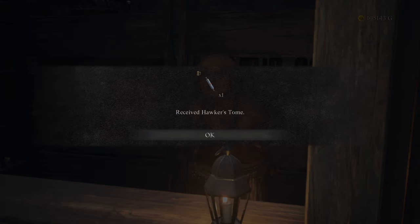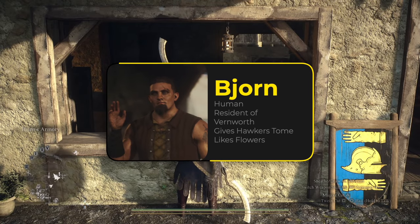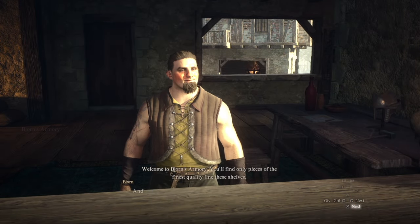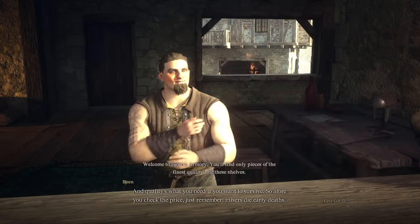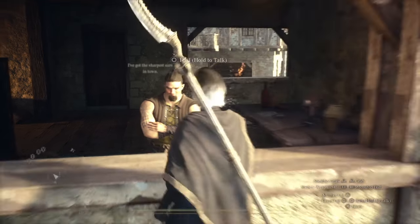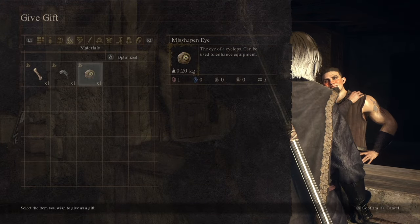Another NPC in the game that may be able to give you the Hawker's Tomb is over in Vernsworth. His name is Björn — he's sitting at his armory. I didn't even know he was a wandering merchant, but apparently he's some type of wandering merchant. He's extremely happy to see me all the time because I've been giving him all types of gifts, and yeah, he's another NPC that is able to give you this tome.